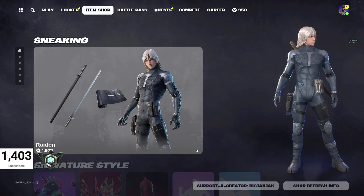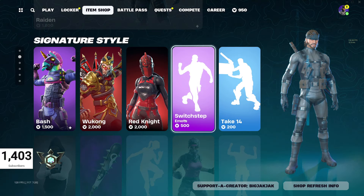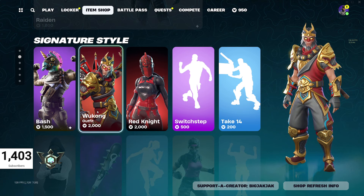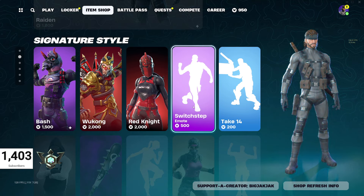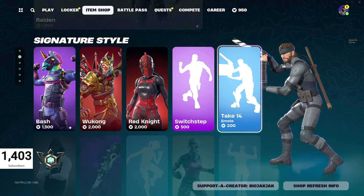I like the thigh holster. In the signature style section, we got Bash for $1,500 V-Bucks, Wukong for $2,000 V-Bucks, Red Knight is back for $2,000 V-Bucks. You got the Switch Step Emote for $500 V-Bucks and the Take 14 for $200 V-Bucks.